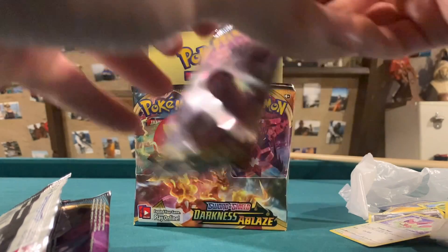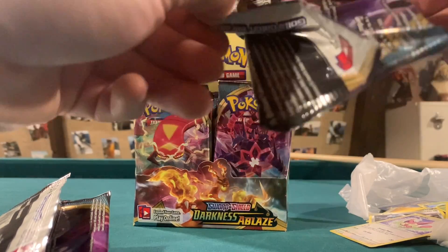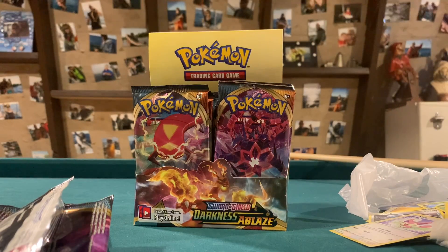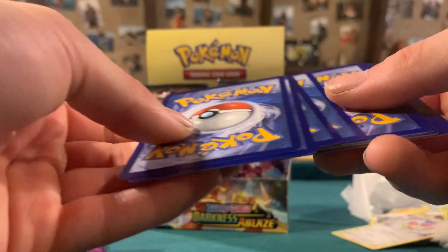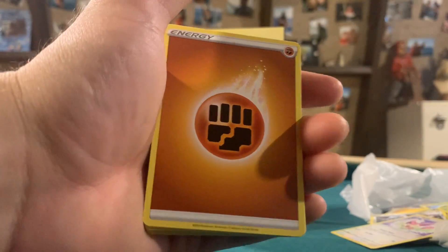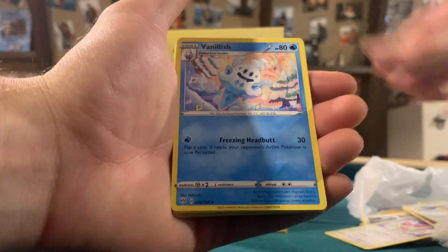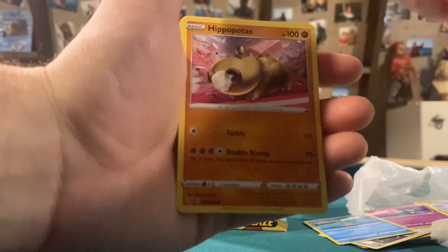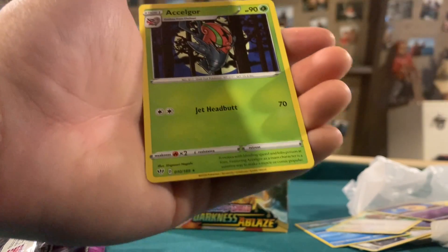Moving on — I think we'll do a couple more packs in this part. Two ultra rare hits so far in Part 1. Starting off with a Fighting Energy, Corvus Wire, Vanillish, Gollet, Feebas, Purloin, Hippopotas, Hippopotas, Centorate, Lunatone, and an Alcremie Non-Holo.